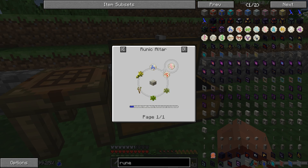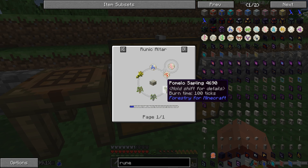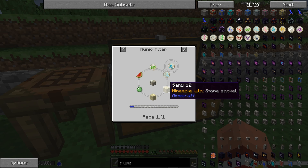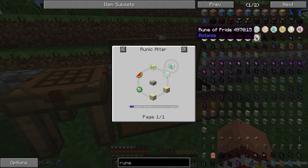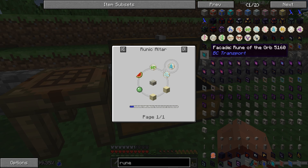Rune of spring: any saplings — it works with any saplings, it doesn't matter what you're using. A rune of fire, a rune of water, and some wheat — that's simple. Summer is a rune of earth and a rune of air with a couple of sand, a slime ball, and a melon. I was able to make these — I just lucked out with the slime balls. I don't think I have any slime balls left, so I can't remember how many runes of summer I made. I don't think it's as many as the other ones.